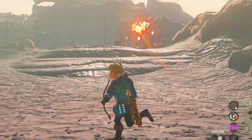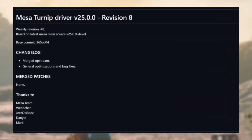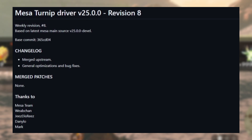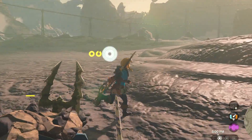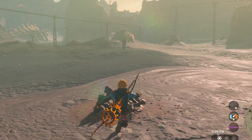We also have a weekly update for Turnip drivers. Version 25 revision 8 was released with mostly general optimizations and bug fixes. You can use this custom Turnip with Winlator and other PC emulators as well as Switch emulators.